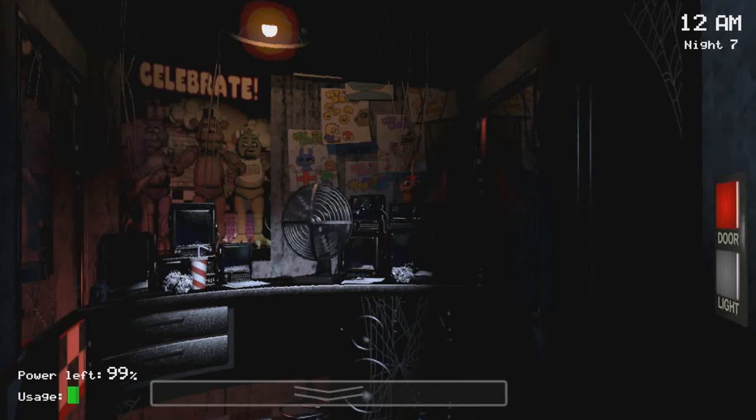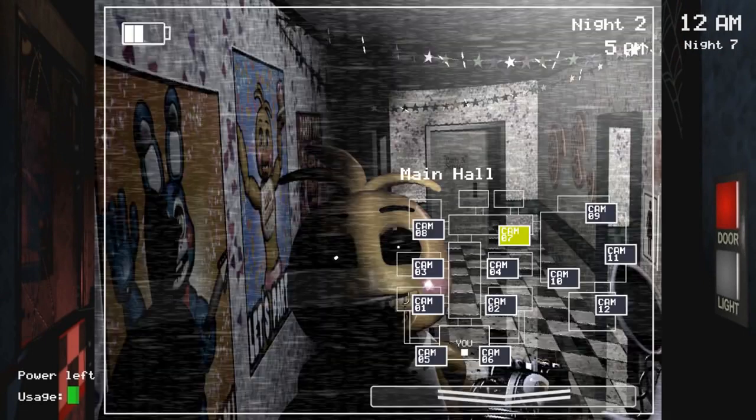Today I'm gonna show you the new Chica design released on the Five Nights at Freddy's 2 Steam page. Here we go — we got Chica staring at cam 07. There are a crap ton of cams now, 12 in total. Anyway, the focus of this video is Chica.